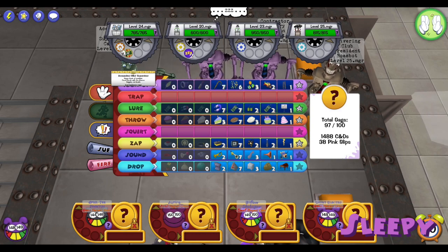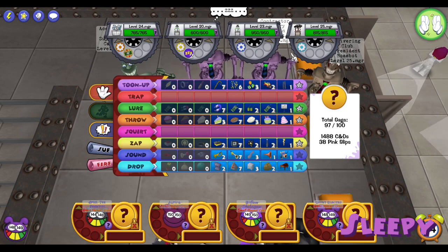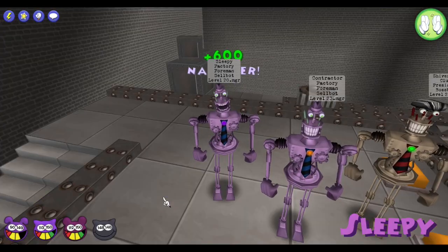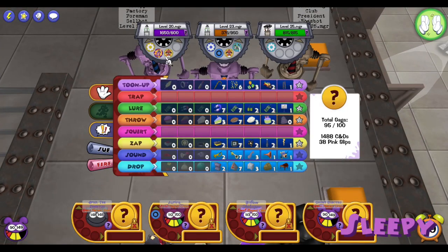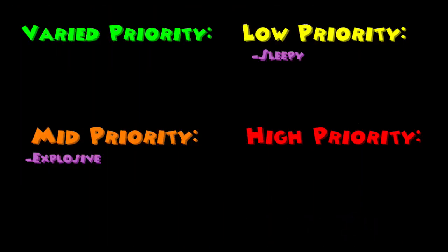The Sleepy Foreman has 600 HP and is identical to the sleeping cogs you fight during the Feather Better. He will be napping for two turns, taking and dealing reduced damage. After his nap is over, he will heal for 600 HP, which will make him overcharged. This cog is low priority because while he's napping he does a lot less damage, and even after his nap is over it is really easy to get him out of overcharge.